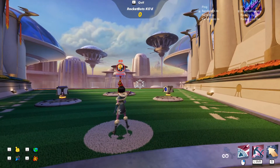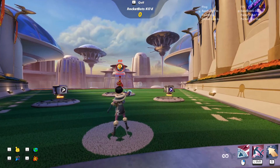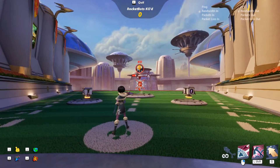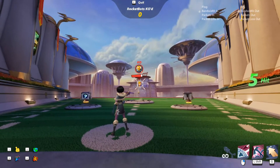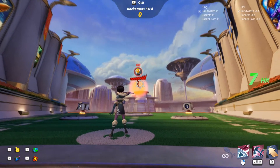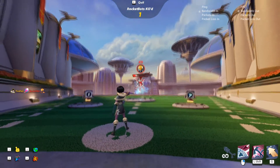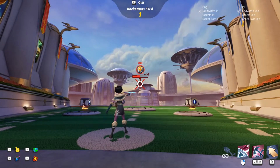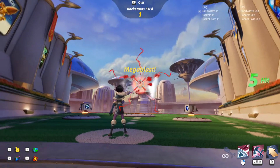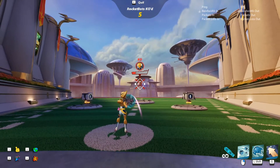Kai Yi is one of two characters in this game that uses charge shots as her primary attack. Her no-charge and full-charge arrows travel at the same distance and speed, and both arc downward after a decent travel distance. Full charge shots do more damage, have splash damage, and have a bigger hitbox compared to no-charge shots.